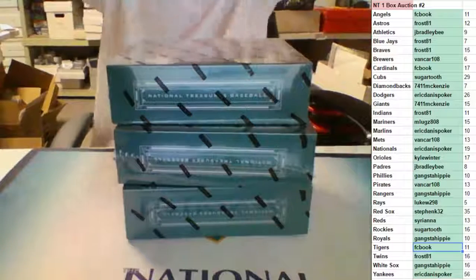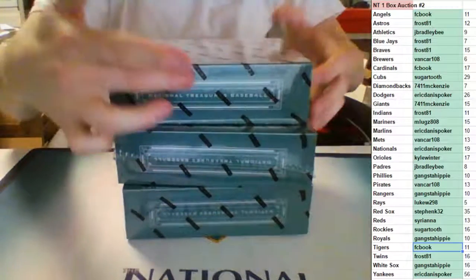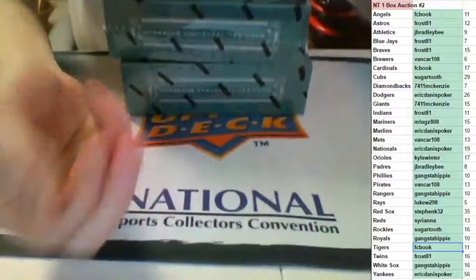Thanks for the fill, guys. This is National Treasures Baseball — single box auction number two from the same case as number one. We're going to go one, two, or three on the dice. If we get a four, five, or six, we'll just re-roll it.